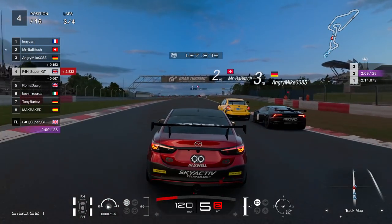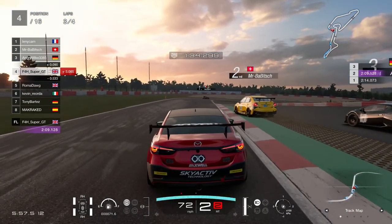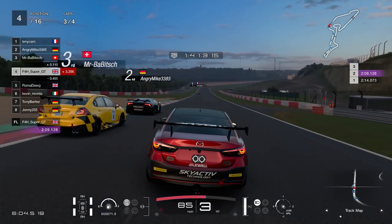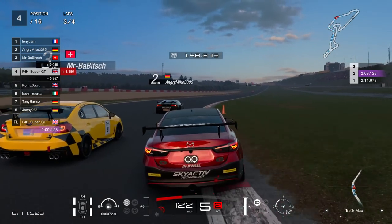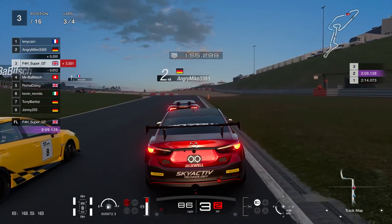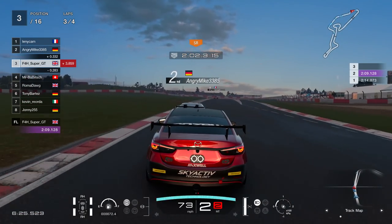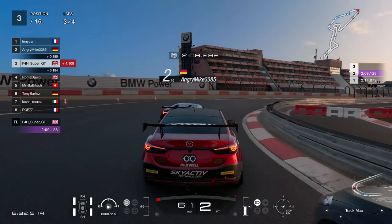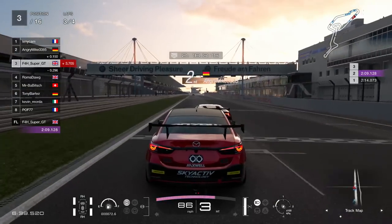Lap three — we're behind the Lamborghini, embroiled in a battle for second place. First place is just around the corner; doesn't look like we'll be able to catch him with only one lap to go. The Lamborghini goes up into second — I did shove him a little wide but he recovered. Now it's a direct drag race between myself and the Swiss guy into the chicane. Making contact through there, I'm through into third.